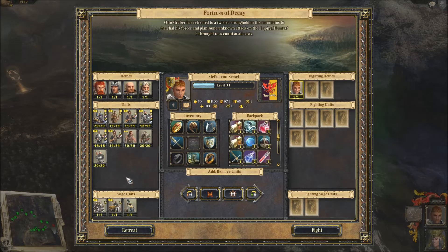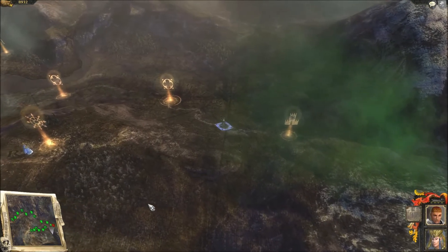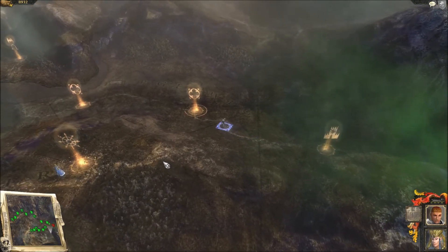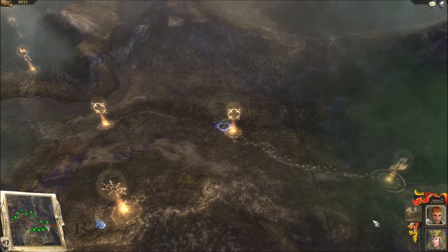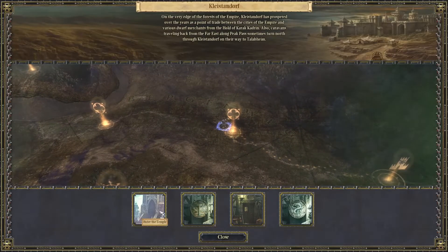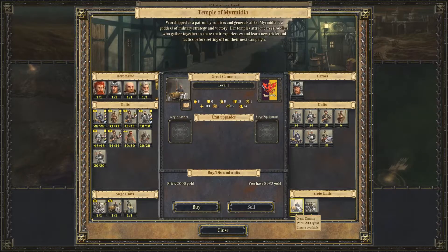We'll take the knights — they could be very handy. But we need another cannon, so we'll make camp and buy one. Two thousand gold. There's one more available, but we can't take three of them, so we'll just take two for now.